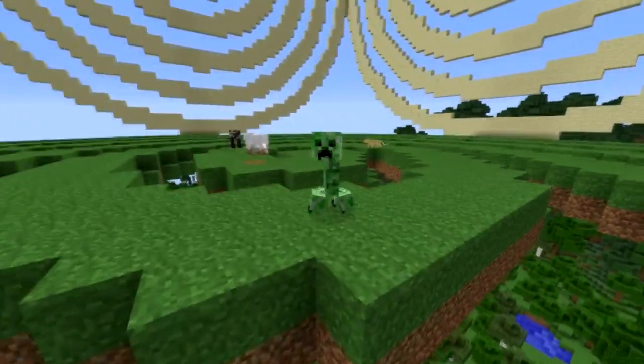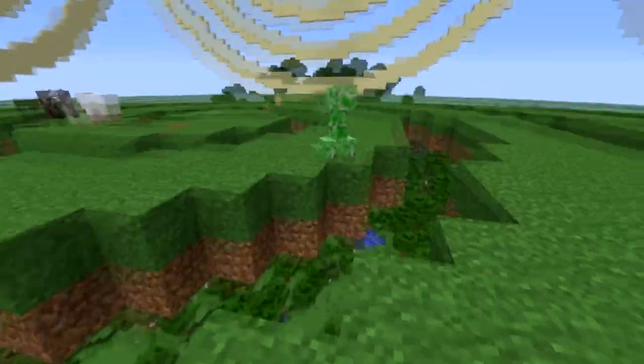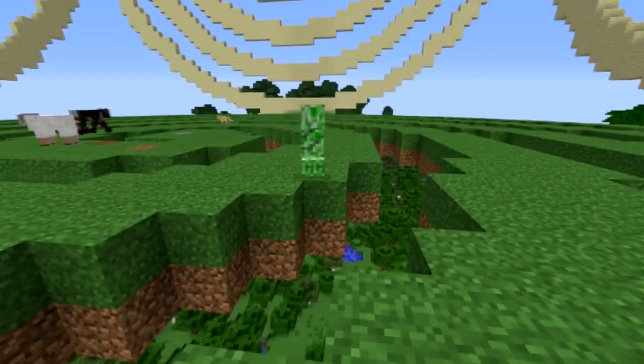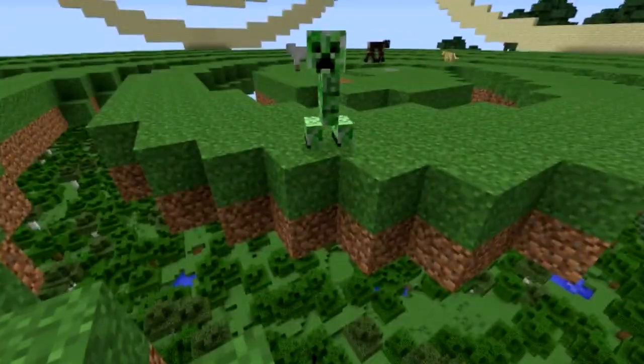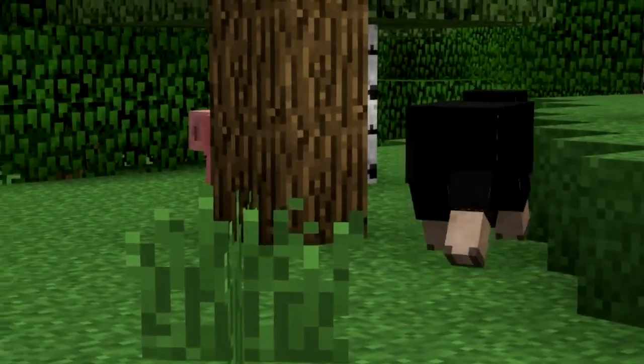Look at this creeper — he's so mad he can't come over here. This is where I am and this is where Cham Chong is. That's how mad he is — he can't cross the barrier. But you can also see that animals in the wild do this dancing too.